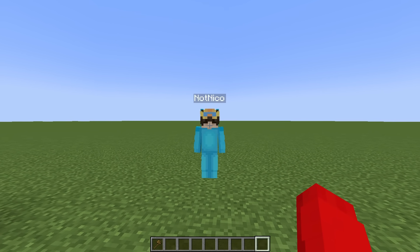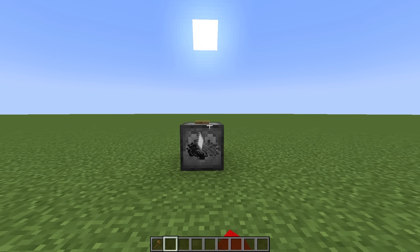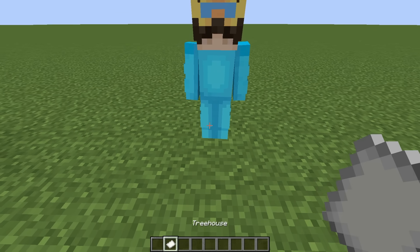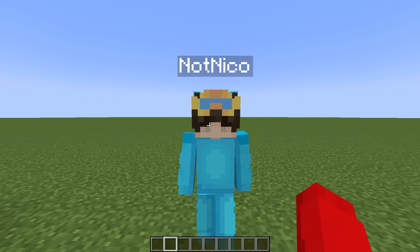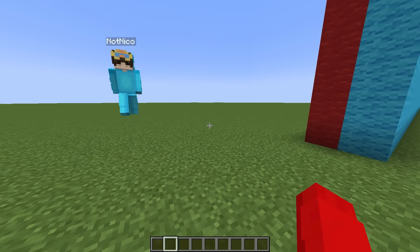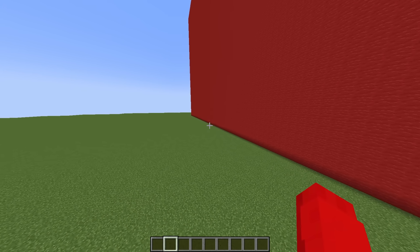Okay Nico, are you ready for round three? I'm more ready than ever. Okay, I get to press the button this time. Let's go. Guess what I just got. What? I got tree house. Oh my gosh. I love trees and I love houses, so this is gonna be great. Me too. Okay. Remember the rules. We have three minutes. Okay, let's go. I'm gonna build something crazy.